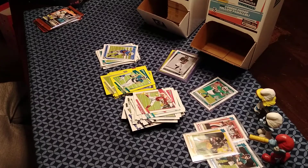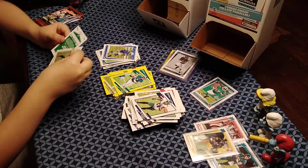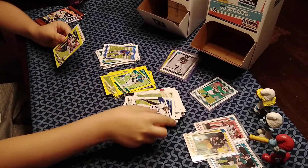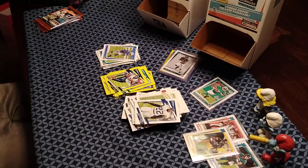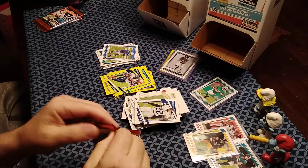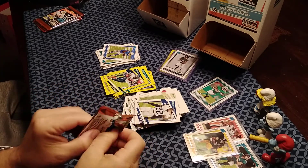Down to final three packs for JT and four for Gavin. Pack has Jalen Mills, Derrick Henry — they spot the rated rookie border — David Johnson, and Kyle Pitts! Another big hit, another sleeve needed. JT says his pack luck has shifted toward the end of the box.